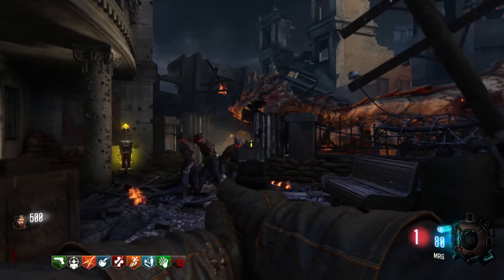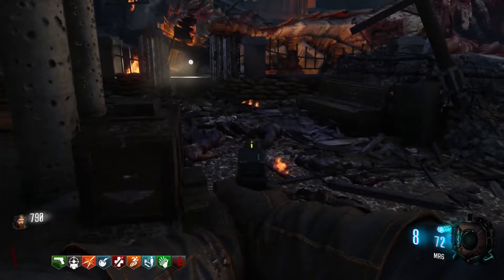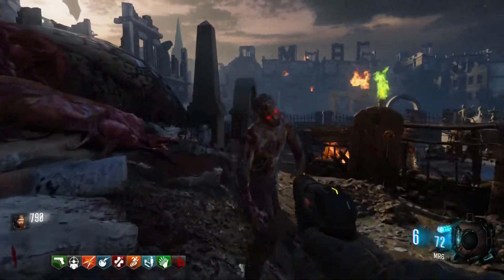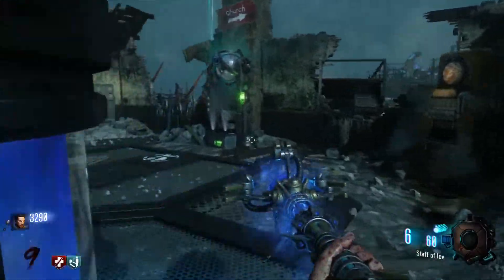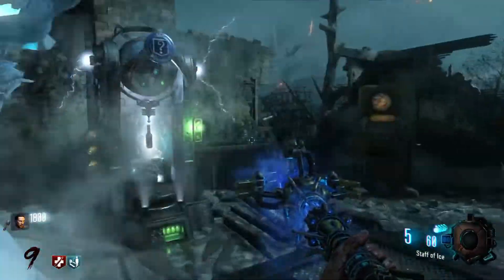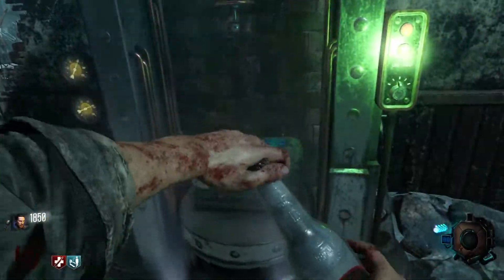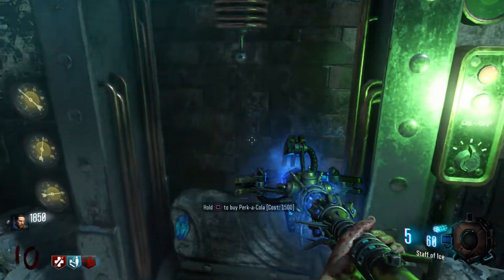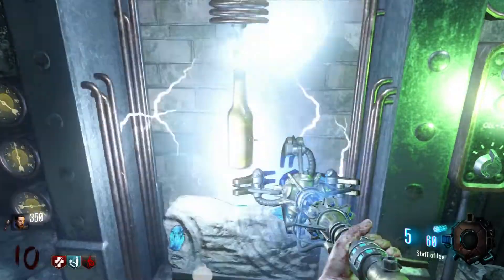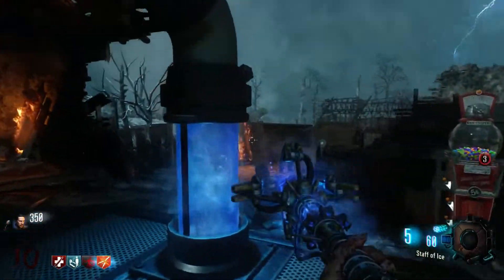Electric Cherry was also introduced in Mob of the Dead. This allowed players to spark electricity around them when they reloaded, killing zombies in the process. This wasn't specific to Mob of the Dead as it made a return in later maps. Origins, the last DLC of Black Ops 2, introduced a major way of adding perks into the game without having to use up the space that perk machines would occupy. The Wonder Fizz machine would consist of 9 different perks which could be spun like the mystery box, and the player could then choose to pick it up or not. It was a good way to add a bunch of perks into the map, though it meant some perks would come down to RNG to obtain.